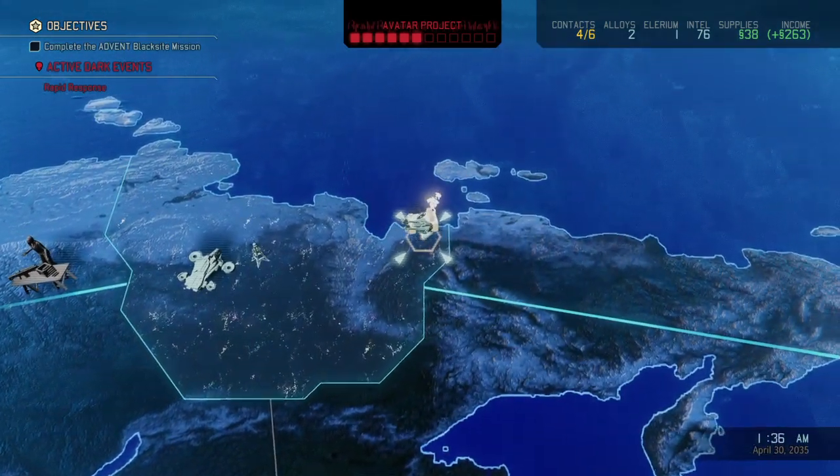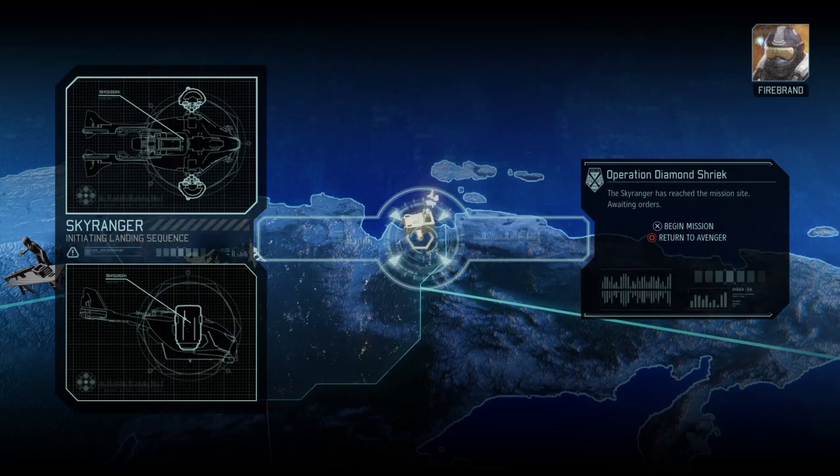Sky Ranger deployed — squad green to deploy. This is our first strike back at the Advent outpost areas. In the past, they were all just skirmishes — guerrilla-style encounters where they retaliate and we hit back. This is our first strike right at the site, similar to the very first tutorial mission. I hope I don't mess this up too badly. Again, we are learning more as we go.